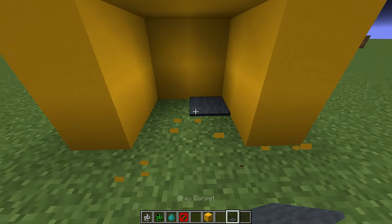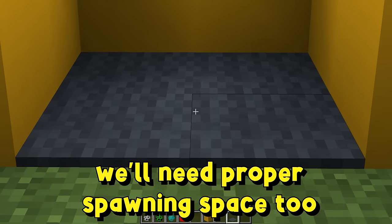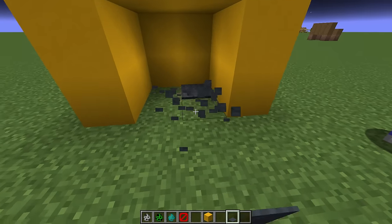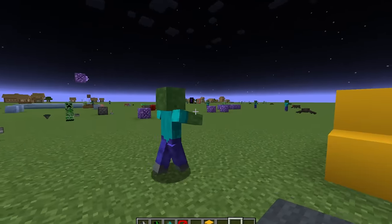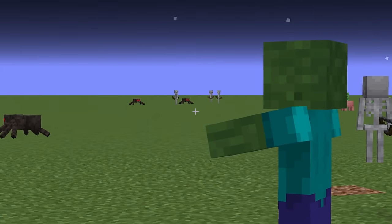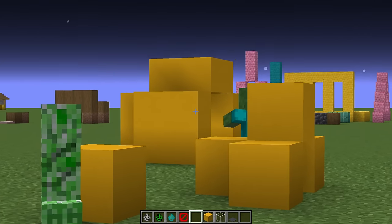The basic rule of mob spawning is: if the mob can fit inside of it, it could probably spawn there. There are different things that affect mob spawning — like carpets, which will block mob spawns. But long story short, if we can make a room that will fit these mobs in physically, we can pretty much guarantee the mobs are going to spawn inside that room.